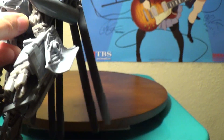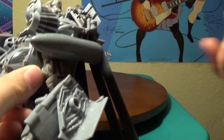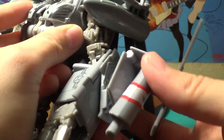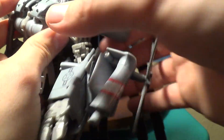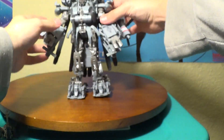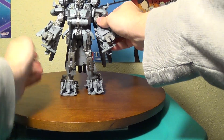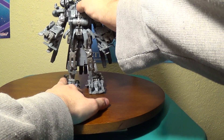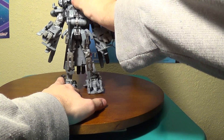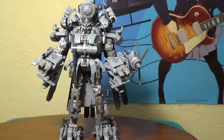His tail wing from earlier — you want to take it and you could tab it on either side, but the instructions say this side. Personally to me it looks better on this side. And here we have Blackout — his head was stuck under the turbine — in his robot mode.